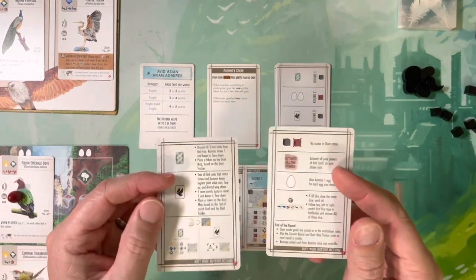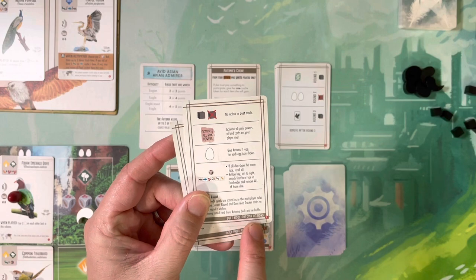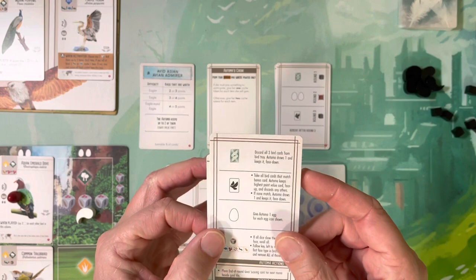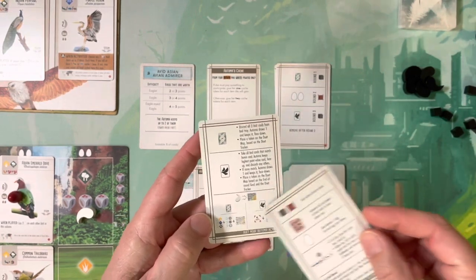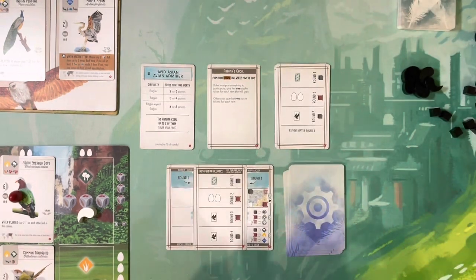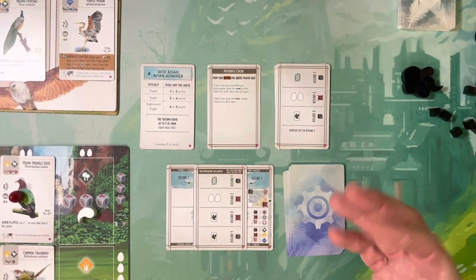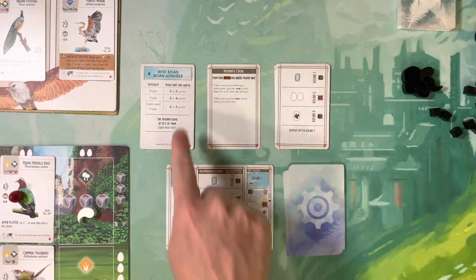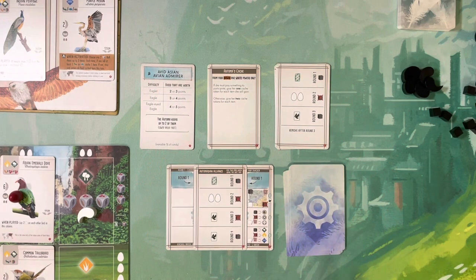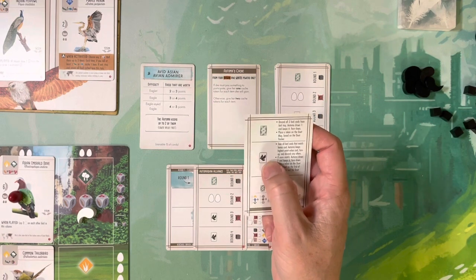There are two other important reference cards for the AI. You'll notice one side says 'duet mode automa actions' and the other says 'automa actions' — make sure you have the right side up. There are two types of Automa play-a-bird actions. One is where it simply takes the top card of the draw pile and plays it face down — you don't know what kind of bird it is. The other type is where it looks to its scoring criteria and objective, takes the best-scoring bird, and adds it to its hand.